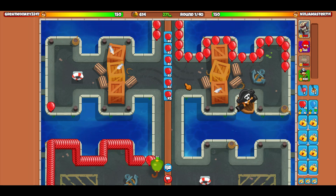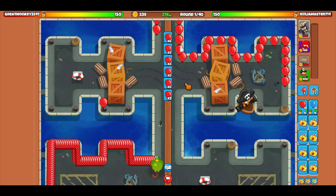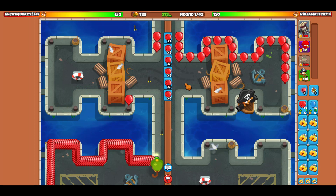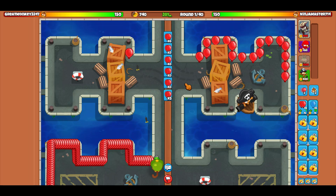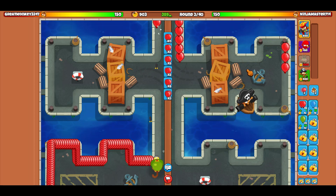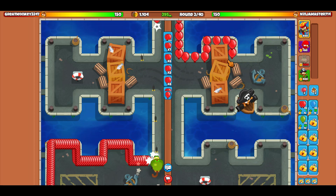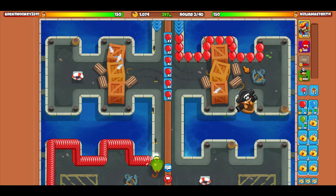I like it when the rounds take longer because you can get more money. Some people don't realize how good the 'Darks' map is — if you want more money, you just need to play it right. It is round 2, so we're going to get an eco boost next and go for Gwen here.